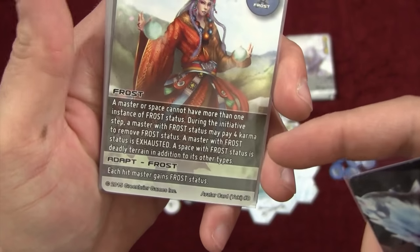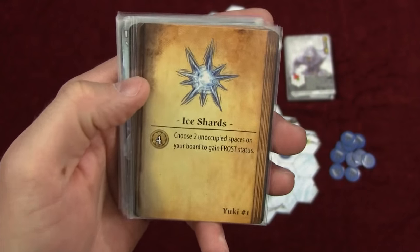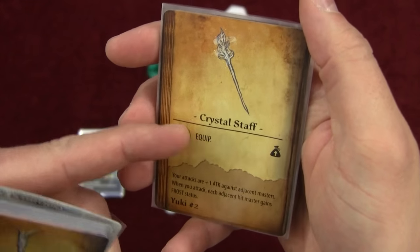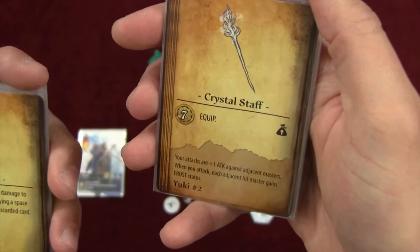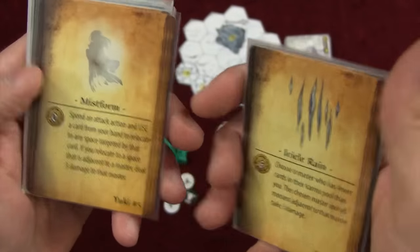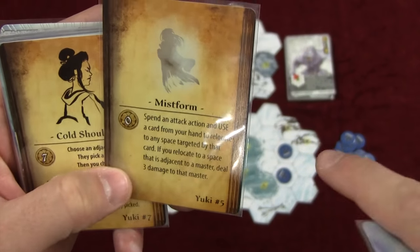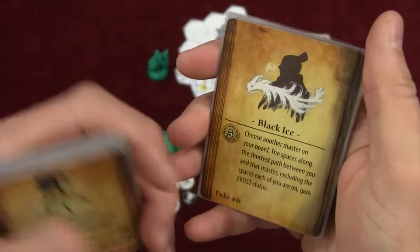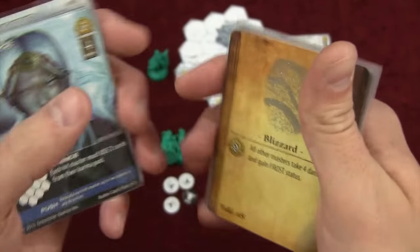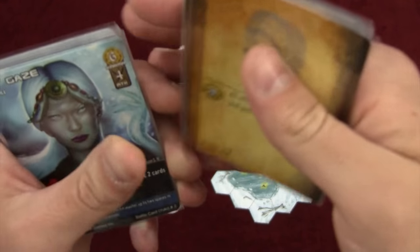Her adaptability is each Hitmaster gains Frost. And here's her Tome — she's got some pretty interesting stuff. You can choose some spaces to gain Frost. You can equip this Crystal Staff and attacks are plus one against adjacent Masters, and they also gain Frost. You can discard her to do some damage. There's a card where during an attack action you can relocate to any space targeted by that card — pretty cool. One card puts Frost status on all spaces between you and another person. Cold Shoulder. And her final ability, Blizzard: all other Masters take four damage and gain Frost.